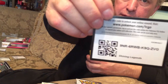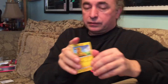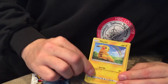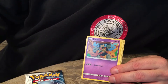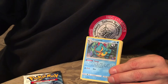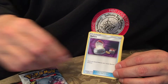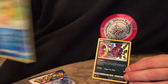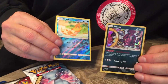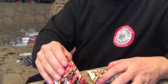All right, there's your code. We got Pikachu, Totodile, Bulbasaur, Golowet, Croconaw, Fighting Energy, Golurk, Switch, Weasel, Weasel — and we got another Holo Hoopa. I think that's five I've got now.